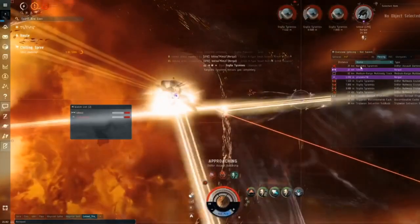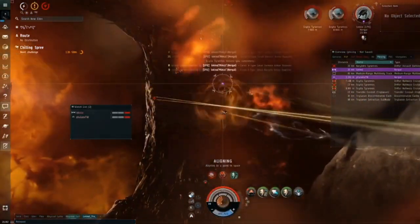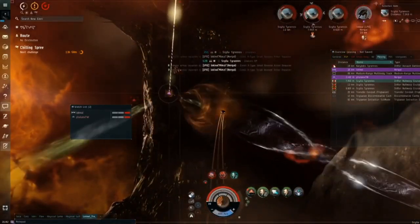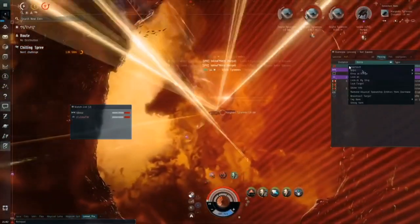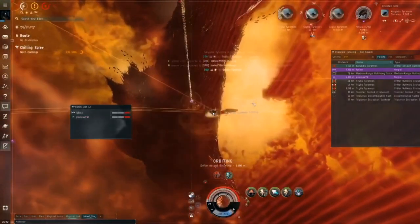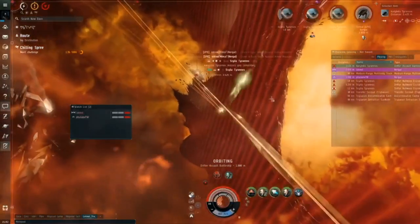All we have left are the null warps and the Kryptus. This character is much closer now and the Kryptus is shooting me. We go in at an angle, get closer, and once in range we orbit him — we're too close for him to actually hit us with his battleship guns. We're just in a speedboat racing around him.